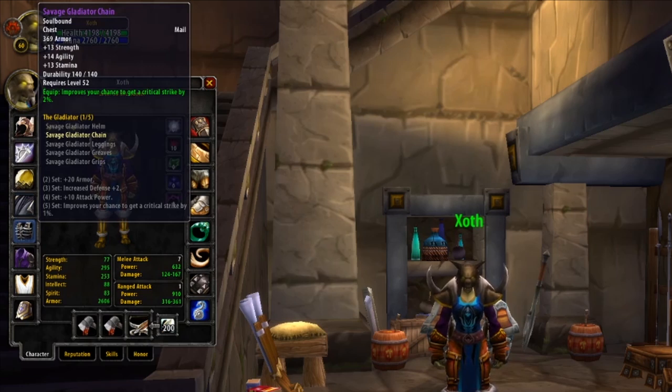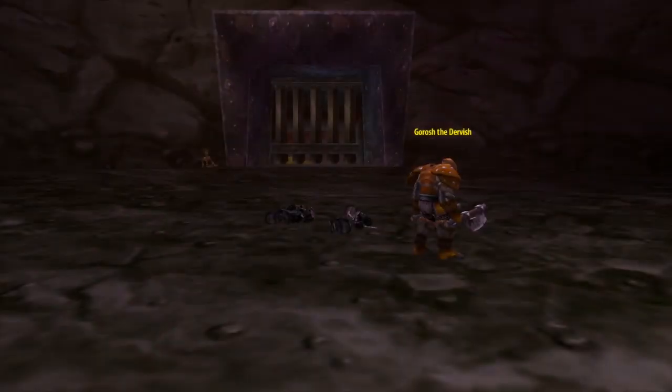For Chest, there is no other option for Hunters pre-raid — neither PvP nor PvE comes close — and that's the Savage Gladiator's Chain: 13 Strength, 14 Agility, 13 Stamina, and a huge 2% chance to Critical Strike. This item is insane for its level and is something you'll be using for some time. Getting it is no easy feat however, as the Savage Gladiator's Chain has an extremely low drop rate from the Ring of Law inside Blackrock Depths, commonly known as the Arena. Despite that, it's not too hard to target farm — Arena Runs are popular, you can reach the Arena in under 5 minutes, and the chain has about a 10% drop chance from Gorosh the Dervish, one of the 6 potential bosses inside the Arena.